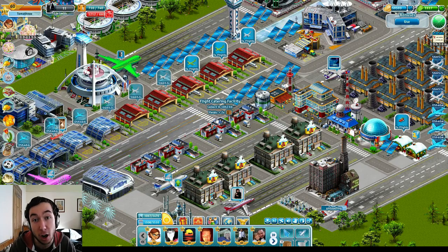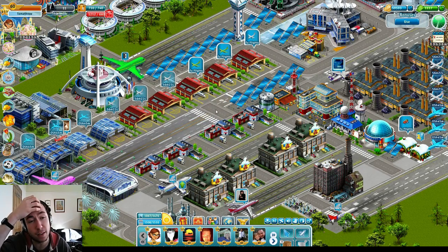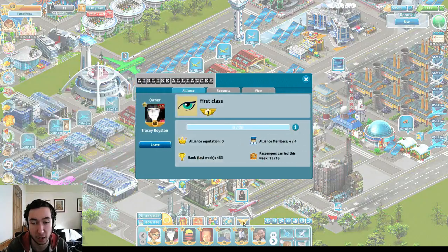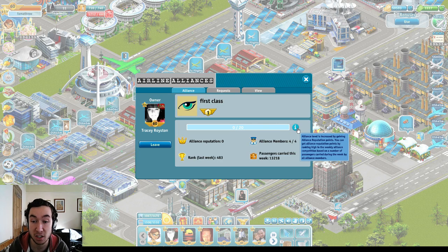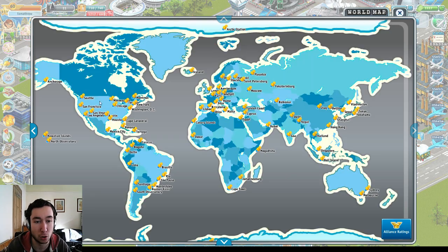They have added the ability to ally up with three other players and basically combine your scores to then amass a set number of points. If you amass enough you can enter a top 100 league, and depending on how many you amass you can win prizes. The technical term they have used is airline alliances. Alliance reputation is increased by gaining alliance reputation points, which are gained by finishing high in the weekly ranking in the top 100 for the airline alliance ranking — very similar to the top 100 for the sort of places where you fly.